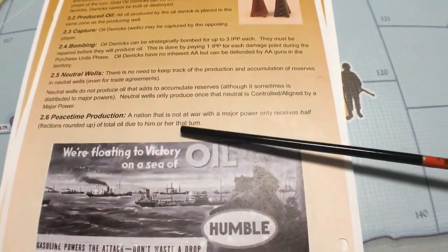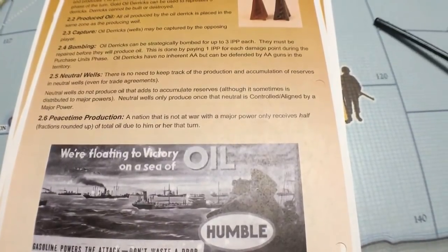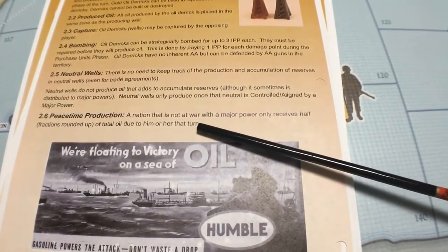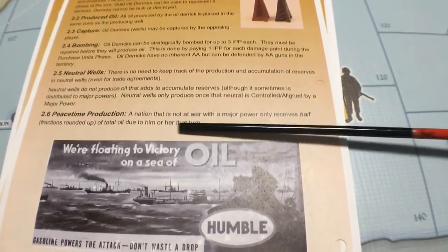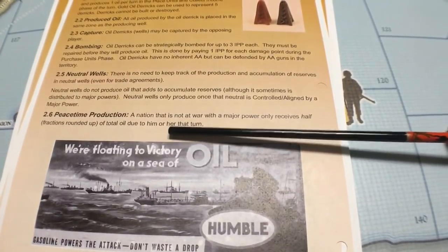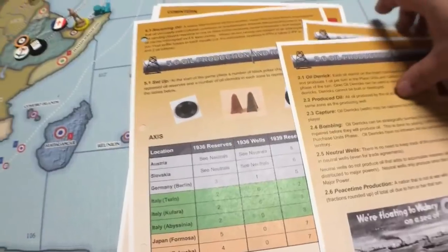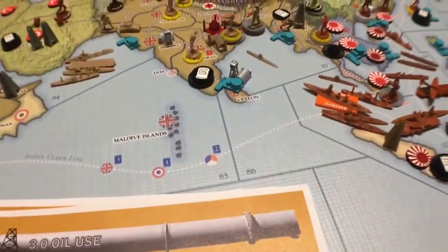Peacetime production — a nation that is not at war with a major power only receives half of the oil, rounding up the fraction. So a nation only gets half of the oil. You'll see once we get to the tables — it tells you how much oil you get — you only get half that if you're not at war.